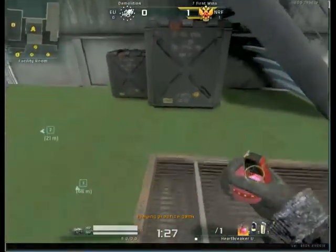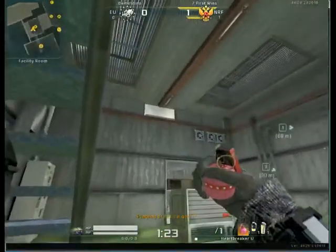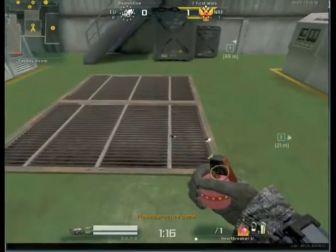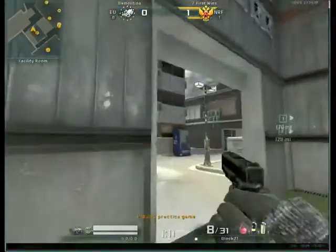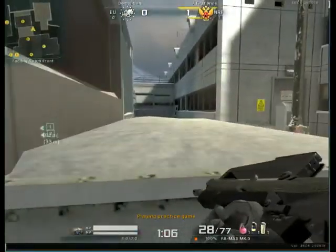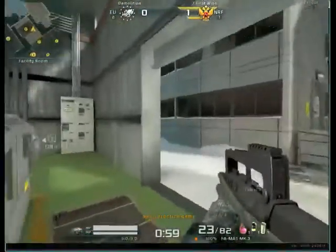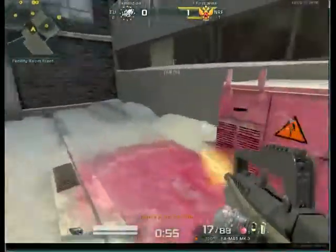Another nade you can do while waiting for them to push in — go between these two lines, go up there, aim at this line right there, then aim out the window right around there. That'll bounce off the wall and come over here, killing somebody playing behind the white box. For another spot behind the green barrels, just go up on top and throw it right there. So you've got that spot, behind there, and there.